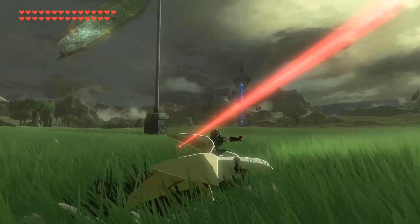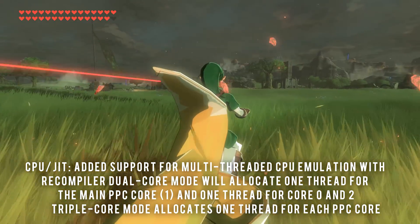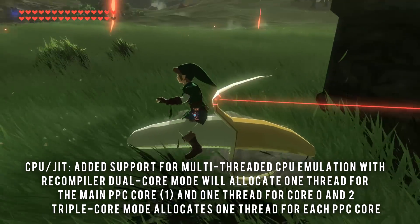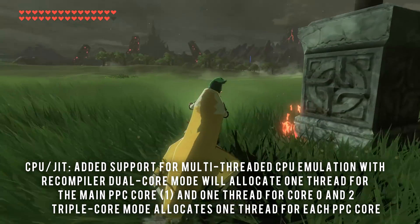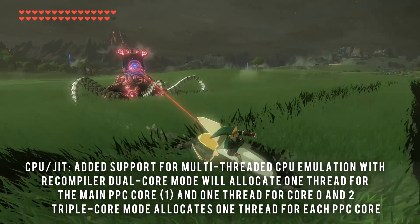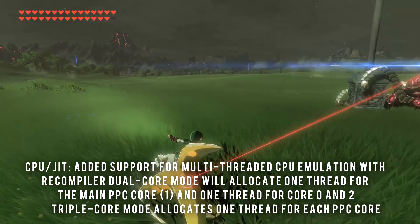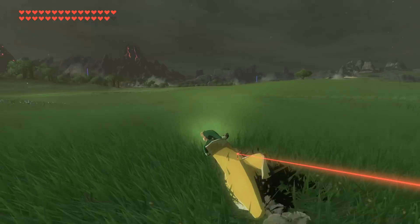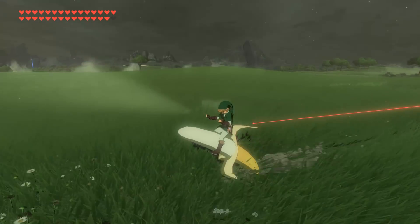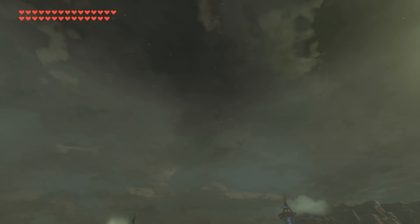If we dive a little deeper into the detailed changelog under CPU JIT, it says: added support for multi-threaded CPU emulation with recompiler. Dual core mode will allocate one thread for the main PPC core one, and one thread for core zero and two. Triple core mode allocates one thread for each PPC core. I'm very excited to see what this can do. The changelog also mentions small optimizations and miscellaneous smaller changes and bug fixes.